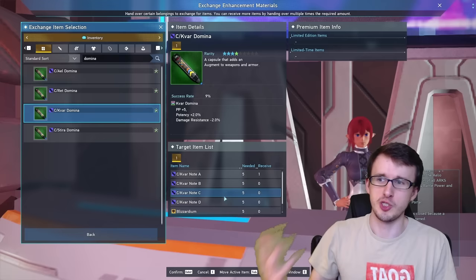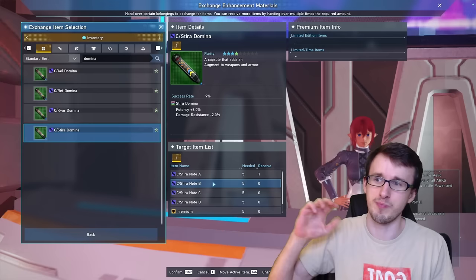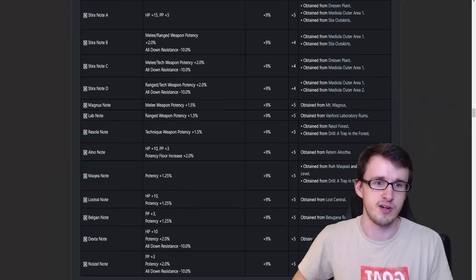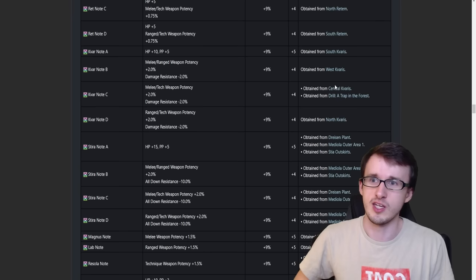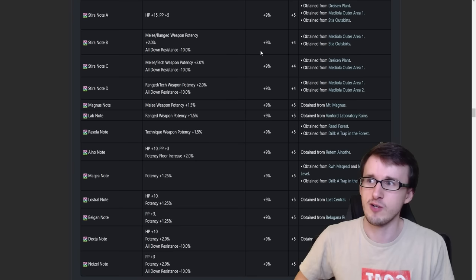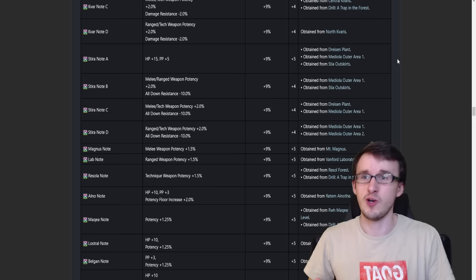These notes are going to vary from ship to ship based on supply. In general, Caveris notes are pretty similar to each other because not many people do Caveris content nowadays. For Steer notes, B and D are usually more expensive than A and C. For the locations, there's a page on the Arks Visiphone website. Caveris Note A is South Caveris, B is West, C is Central, D is North. For Steer notes: A is Dryson Plant outer area one and Steer outskirts; B is Medial outer area one and Steer outskirts; C is Dryson Plant outer area one; and D is outer area one and outer area two. Notably, all Steer notes can be found in outer area one, so that's your best bet to farm for good money.